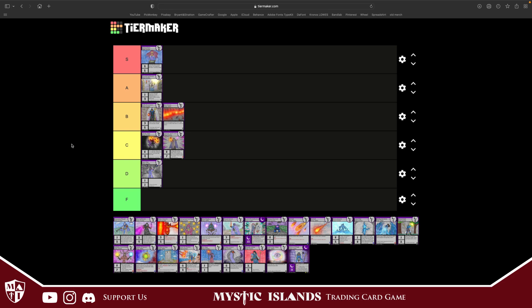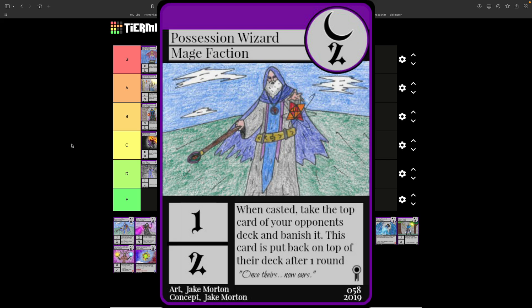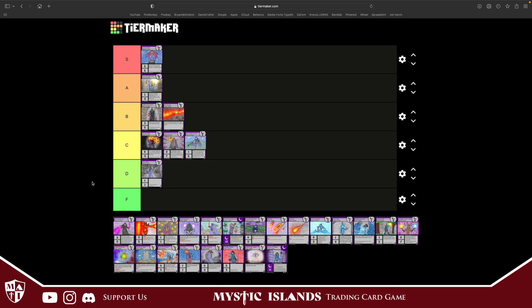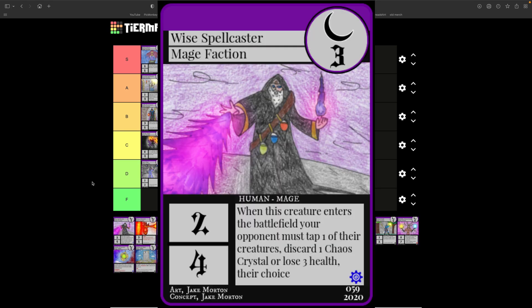Possession Wizard costs two, one attack, two defense. When casted, take the top card of your opponent's deck and banish it; after one round you put it back on top of the deck. This really doesn't do much except give you a little bit more information about the top of their deck, so I would probably put it in C tier. The stats aren't really great either.